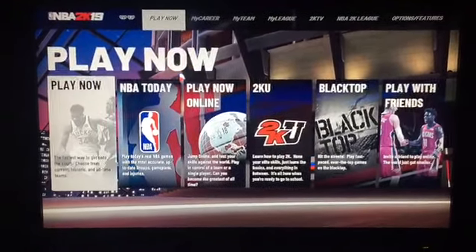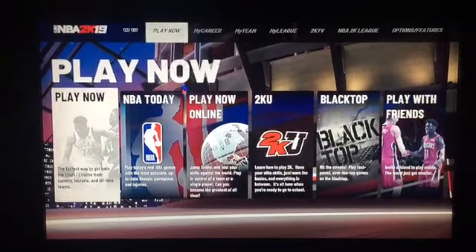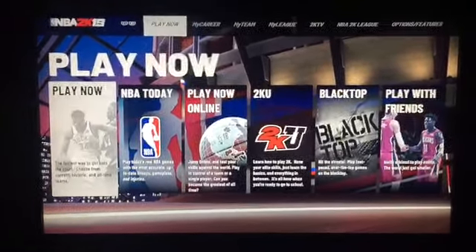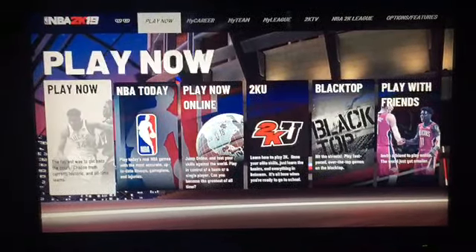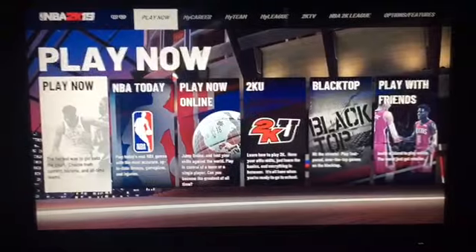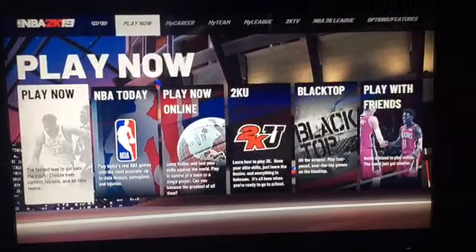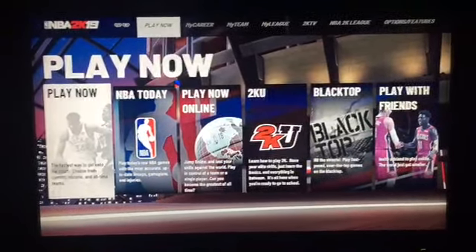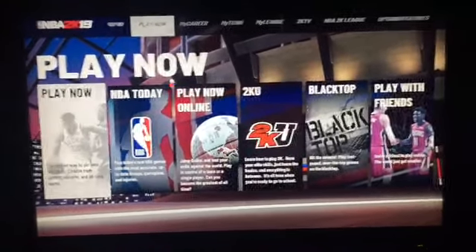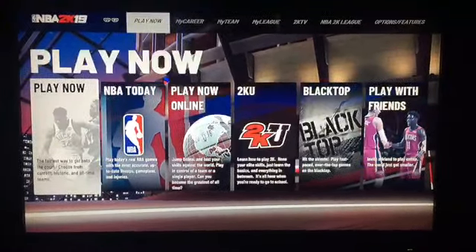What you want to do is give away one of your accounts. Keep the new account for yourself, and the older account you're not using, give it to a friend. He must have NBA 2K19 too. Once he's got your account on his PlayStation, all he has to do is go into NBA 2K19 and make any type of player.